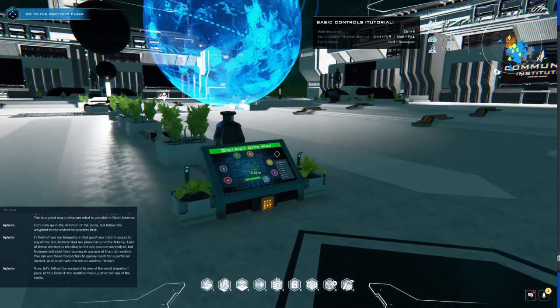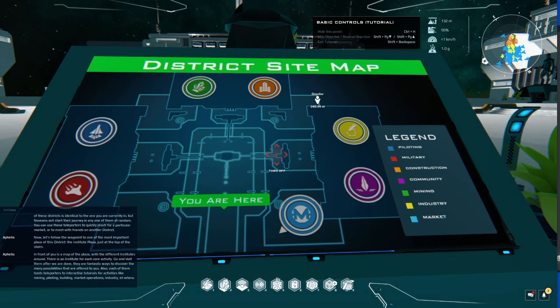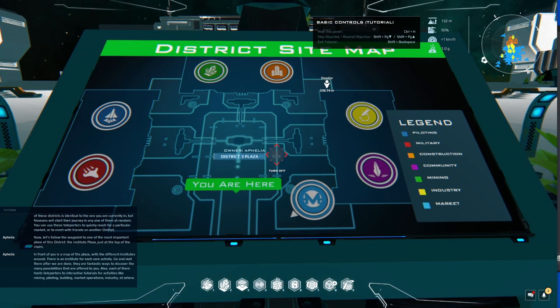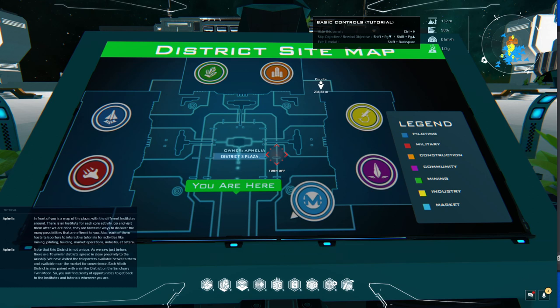Let's follow the waypoint to the Institute Plaza, just at the top of the stairs. In front of you is a map of the plaza with the different institutes around — there is an institute for each core activity. Go and visit them after we are done; they are fantastic ways to discover the many possibilities offered to you. Each of them hosts teleporters to interactive tutorials for activities like mining, piloting, building, market operations, and industry. There are 10 similar districts spread in close proximity to the Arcship, and each Alioth district is also paired with a similar district on the Sanctuary Twin Moon — so you will find plenty of opportunities to get back to the institutes and tutorials wherever you are.